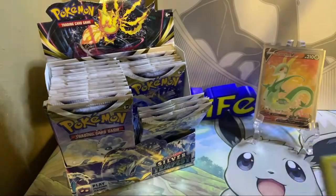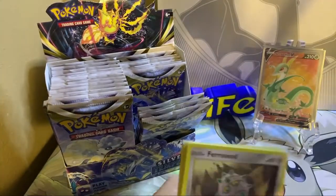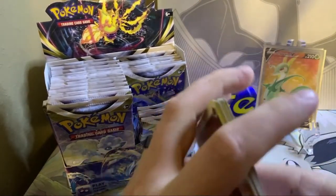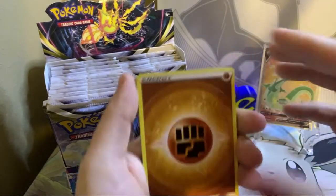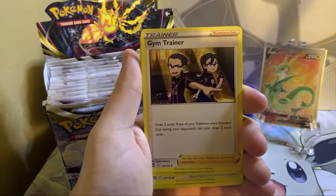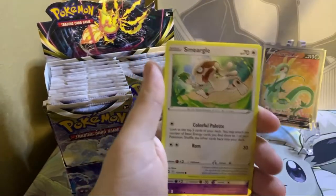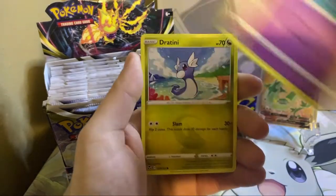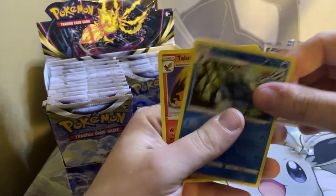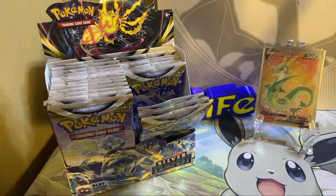That pack did not want to come apart. Here's your code card. Fighting Energy, Meowstic, Gym Trainer, Curlia, Barrow Seed, Smeargle, Esper, Drouini, Chinchou, Araquanid, Talonflame. Nothing notable there.